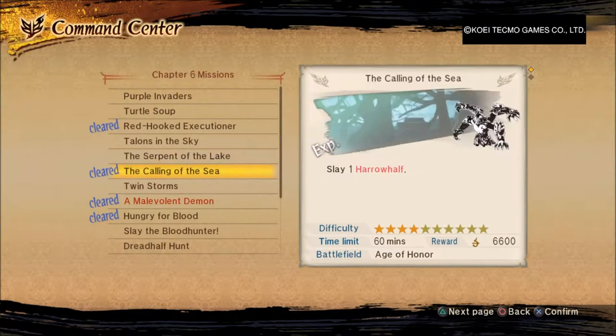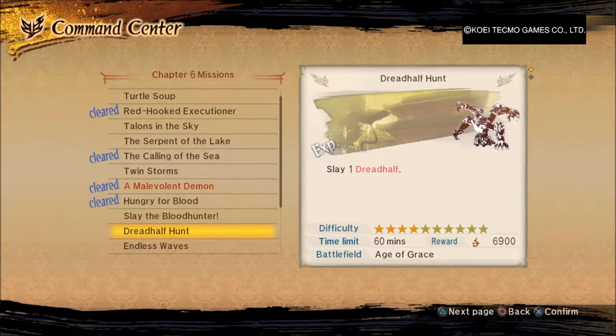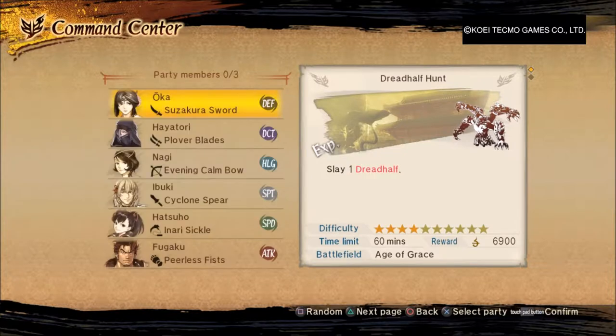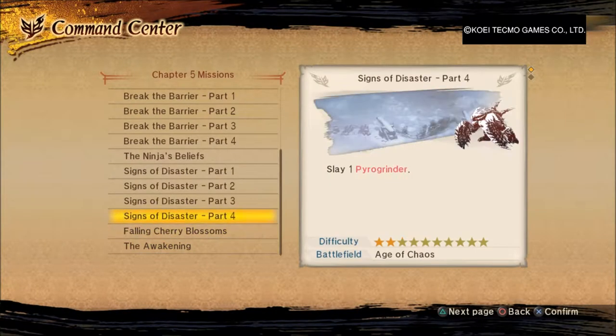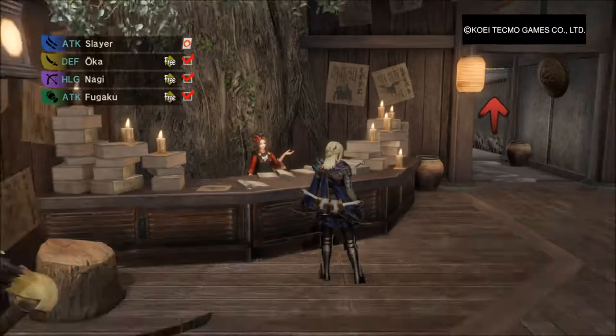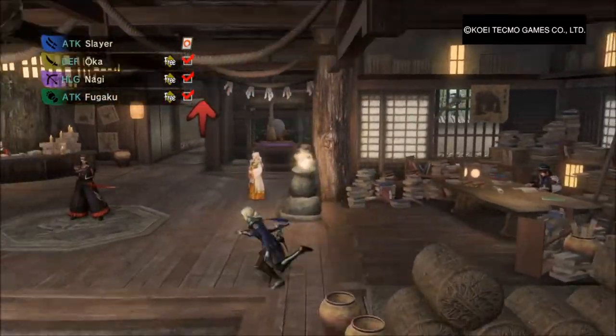Do I wanna slay a Viper Queen or two Wind Shredders? Actually let's just do a Dread Half — I kinda like the song for these things. Let's do her, she's good. I forgot the squad I usually bring — oh yeah, her and him. And then you get to send a secondary squad on a different mission to get you extra items. So I already prayed for my attack and I should be good.